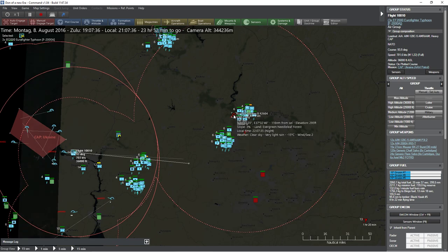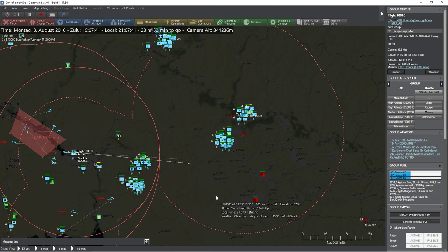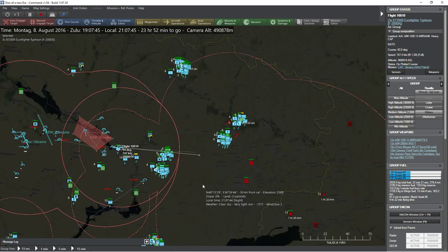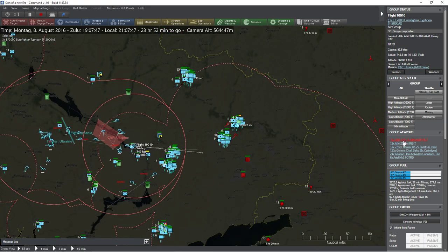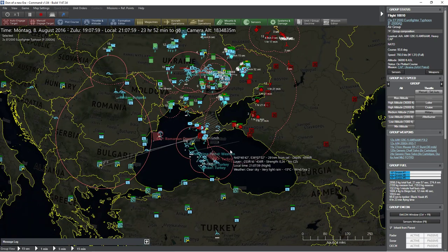Our focus here is going to be on these guys and whether or not we can break them. We only have a couple of minutes until we are going to get bingo fueled. There's not much we can do about that, and there is a slight issue in that I don't think we've got a lot of stocks of these missiles. We'll need to see whether we can actually use some of the other AIM-120s, but this variant does not seem to be in great supply anymore.